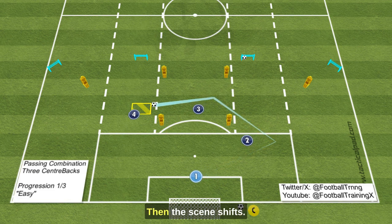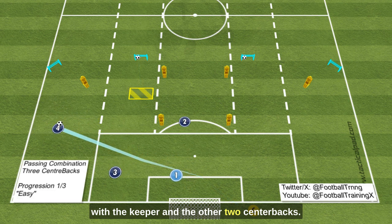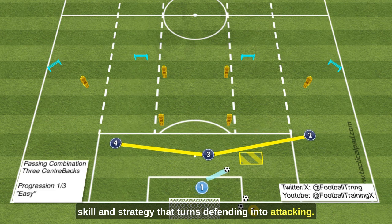Then the scene shifts. The middle centerback steps up, forming a diamond with the keeper and the other two centerbacks. This is where the magic happens — a display of skill and strategy that turns defending into attacking.